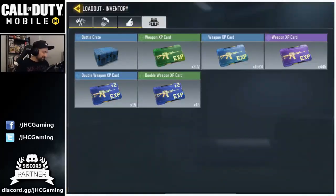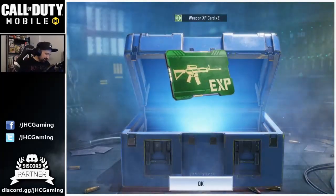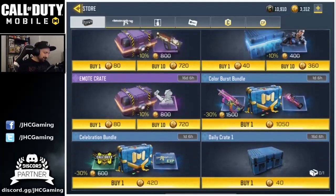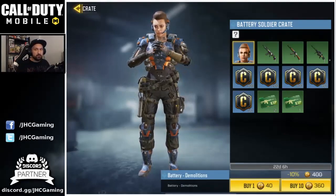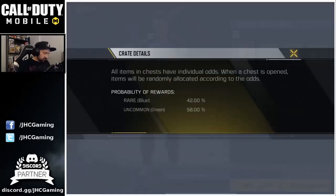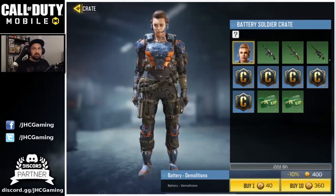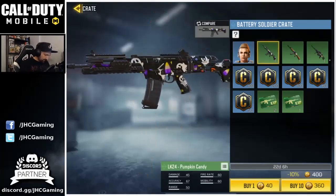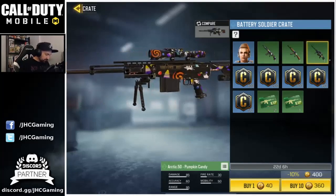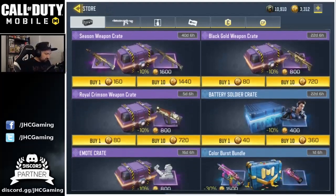Let's warm up with a blue crate from yesterday's login rewards. Looking at the Battery Soldier crate — it's a very small crate, mostly credits and XP cards, pretty cheap at 10 for 360. The soldier is a rare so there's a 42% chance to get blues, but there are six different blue items so the odds are still not great. There's also a pumpkin candy skin which is new to the game, and an Arctic 50 skin I'd like to get.